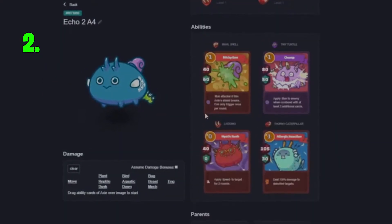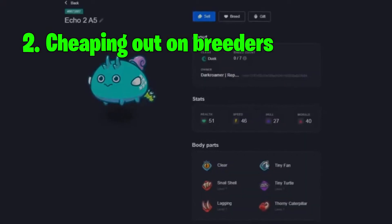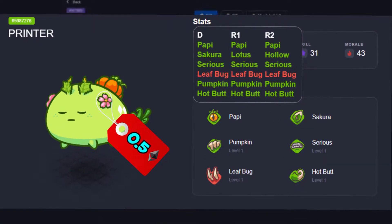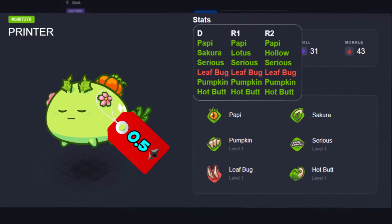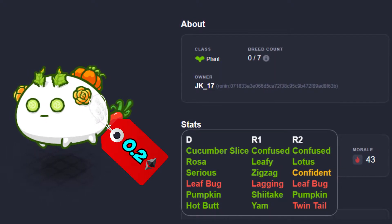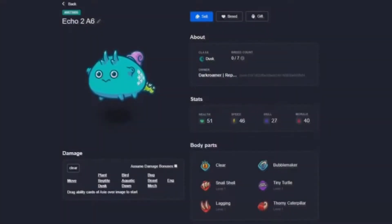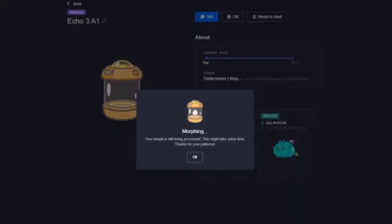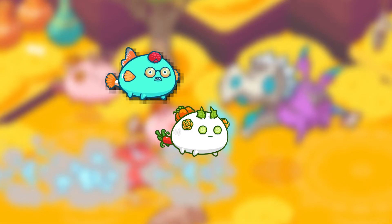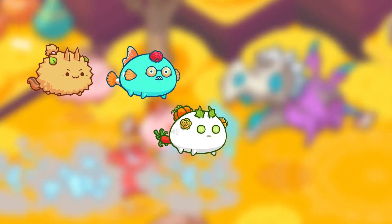The second most common mistake I see my fellow breeders make is cheaping out on breeder axes. Especially during the early phases of your breeding farm, I always see individuals unwilling to pay the 0.4 to 0.7 ETH premium for a high 95 to 100% breeder, instead opting for a 0.2 to 0.3 ETH 90% axie breeder, even though they can't afford the actual pricier ones. A couple days later they are left morphing a batch of axes that sell at the floor, resulting in either a loss or a net profit of zero. If you can't afford the good breeders for a given comp, then maybe it's wiser to opt into a cheaper, lower margin axie build.